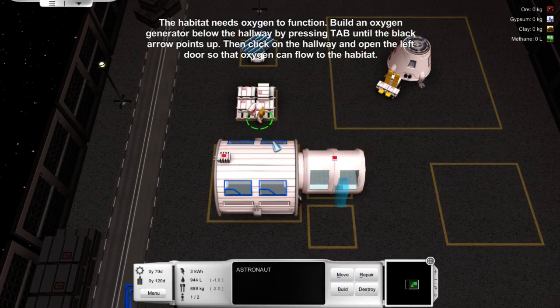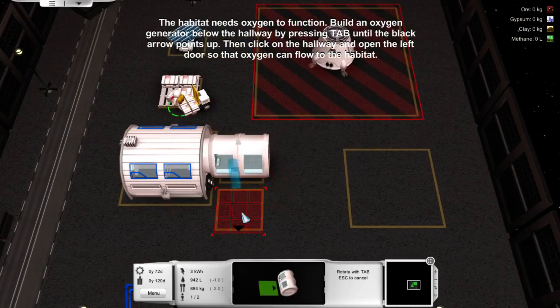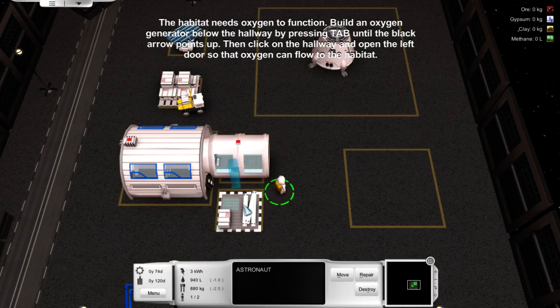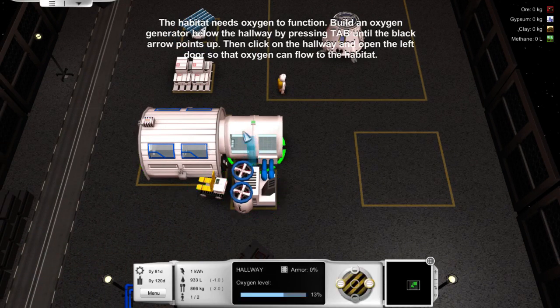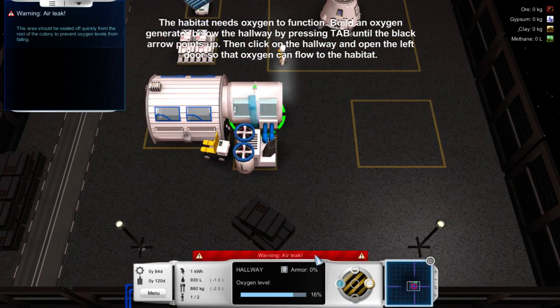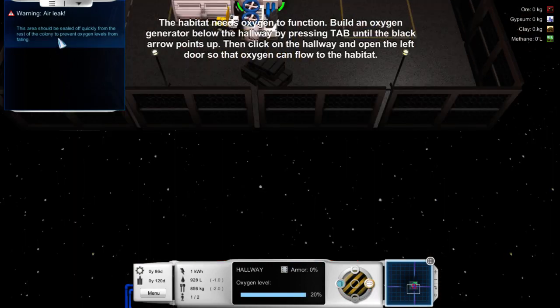So that oxygen — we need to build an oxygen generator. Build an oxygen — let's do it, let's make it happen. So it needs a couple more supplies, that's all right, we can go get that. That's a weird animation. Oh look at that, it can help — that is outstanding. Open the left door. Is that open? There we go. Red thing means no good. I think I've opened that.